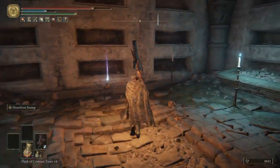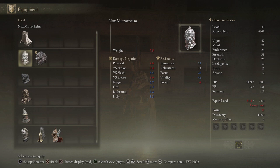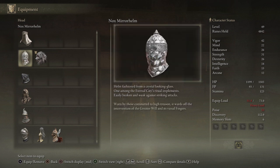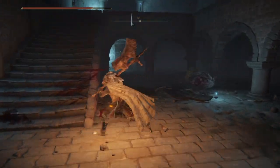We got the Nox Mirror Helm, which is going to increase vitality, focus, and immunity greatly, and all the resistances greatly to spells and magic, fire, lightning, holy — but not so great for the others. Helm fashioned from a crystal-looking glass, one among the internal city's ritual implements, easily broken and weak against striking attacks. Worn by those committed to high treason, it works off the intervention of the Greater Will and its vassal fingers. Interesting helm — is it worth it? I don't know, up to you. I feel like there's better ones.